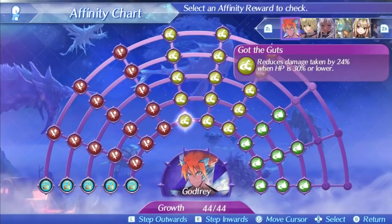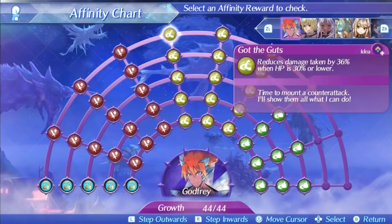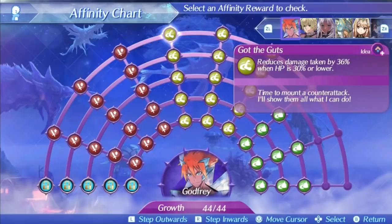Godfrey's final skill is Got the Guts. This will reduce all damage taken by 24% when lower than 30% health at level 1, rising up to 36% damage reduction at level 5. Godfrey is resilient and he will not go down easily — my man becomes the super tank when he gets low on health. Sure, maybe this doesn't synergize super well with the fact that he also restores health when under this health range, but that just means Godfrey becomes even more of an unkillable machine below 30% health. You can clearly see the parallels with Poppy Cutie Pie: an ice blade with health restoration under 30%, a nice additive skill, and a good defensive ability. It's easy to see why these two are two of the best in the game.